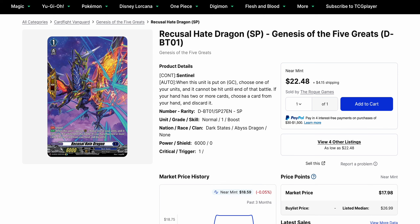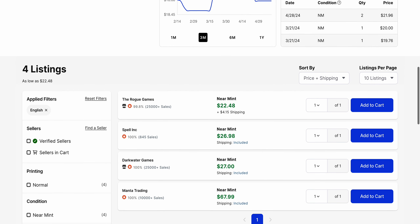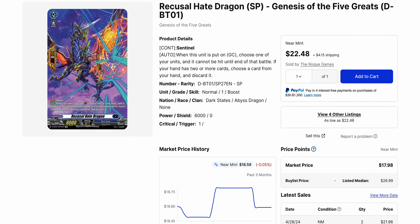Our last card for today is the SP version of Rakuza Hate Dragon, which is a Dark States Perfect Guard from Set 1. It's low on listings right now — four altogether — and the lowest listing is $22.48. It hasn't sold since the end of April, and it sells very sparsely around $20. It's been low on listings before, and even though it gets bought out at some points, it's very rare for this card to actually sell higher than $25. As we continue to get away from meaningful high rarity Perfect Guards — we still only have FRs for the Fated Clash ones, not even silver rares — Rakuza Hate is still effectively the high rarity for all Dark States Perfect Guards as an SP, with no FFRs of any Perfect Guards yet.